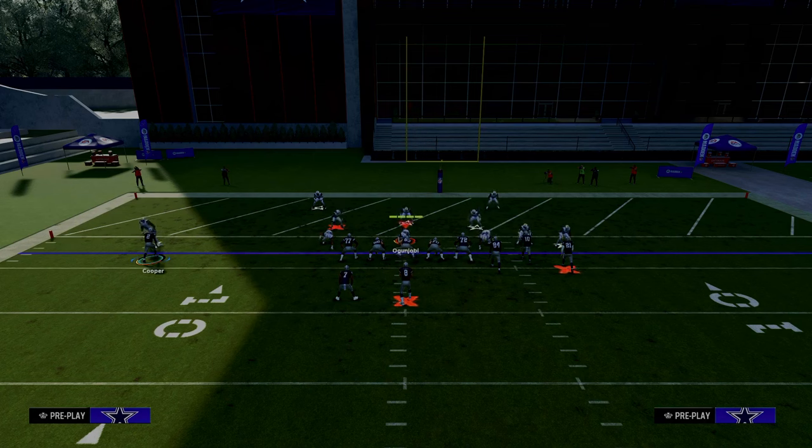The Madden red zone is actually the 10 yard line and in, and really the goal line area of the field is the hardest to be able to score because a lot of your routes, whenever you start to run routes, they're going to run themselves into coverage. They're going to run out of the back of the end zone a lot this year. They're going to stop randomly. So how do you pass in the red zone? How do you pass inside the five? This video is going to show you how to do that.